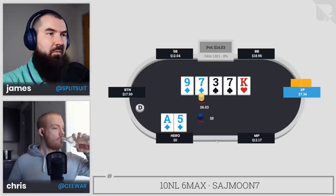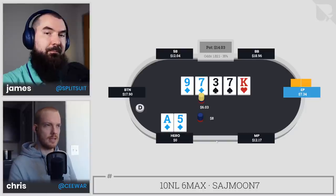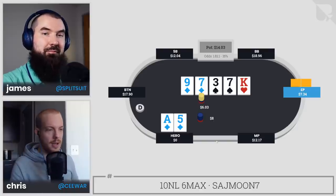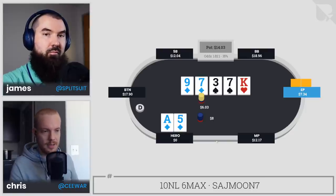If we had overbet the turn and gotten called, I don't think I can find a shove on the river — they'd be getting such a good price against any shove. Yeah, it's definitely not an exploitatively appealing bluff. I'd probably just make the bluff defensively — when I get stacked, I get stacked — and most of the time I'm checking here anyway. It's not a super appealing bluff even though it kind of looks like a good bluff card. That's almost part of the problem — it's nearly impossible to say what opponents are going to do, which is why I lean on having some bluffs so I'm protected if they overfold.